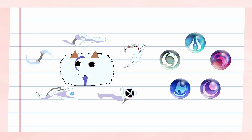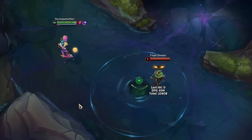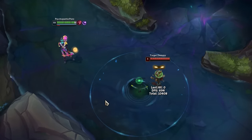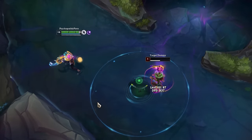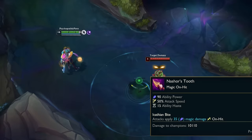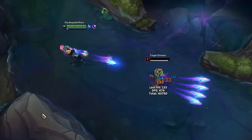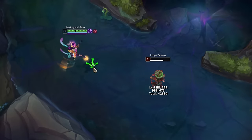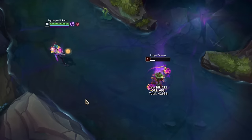It might seem daunting at first, but you get the hang of it super quickly in just a few games. One issue Aphelios players can have is not knowing how to fix their gun rotation if they accidentally deplete the wrong one. This is also an easy fix. Let's say my current rotation is as intended, and I have Green-Blue-Purple-Red-White. Let's say I'm currently holding Purple-Red, but I'm in a heated fight and I press Red Q in order to win, accidentally depleting my Red gun. Now I'm stuck with Purple-White, and my Red is in the wrong spot. How do I fix this?